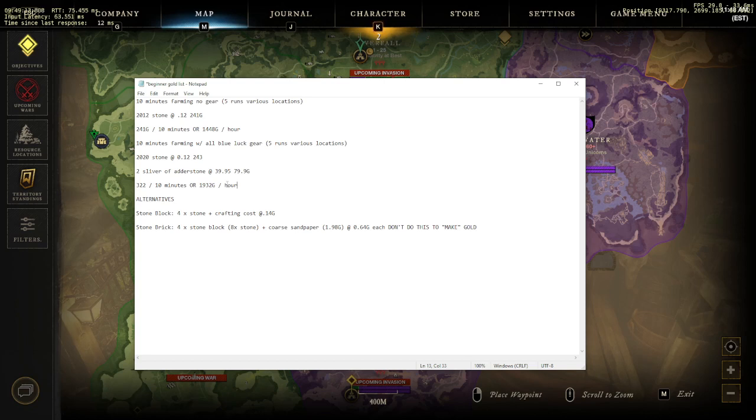I want to provide some alternatives in case stone isn't moving well on your server. Stone blocks are one option — you can level up your stone cutting on the bench and sell the blocks. But if you're only here for gold making, don't do it. One stone block takes four stone. If each stone sells for 12 cents and the block sells for 14 cents, the block would need to be at 48 cents just to break even, plus there's a crafting cost on top of that.